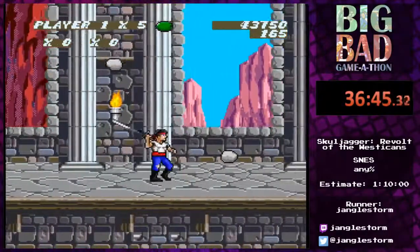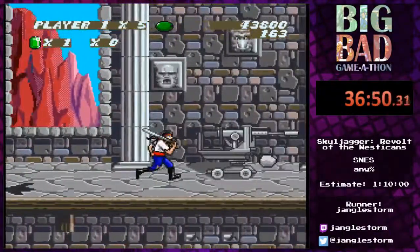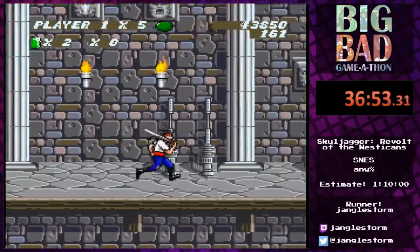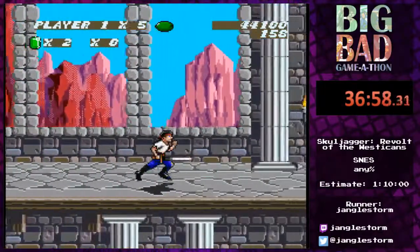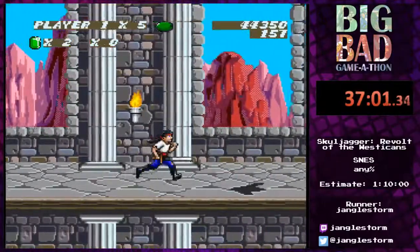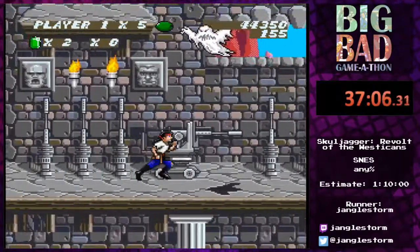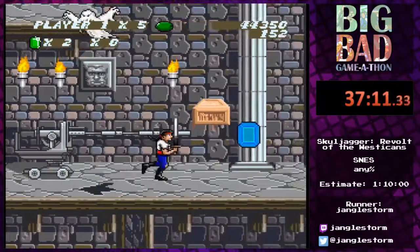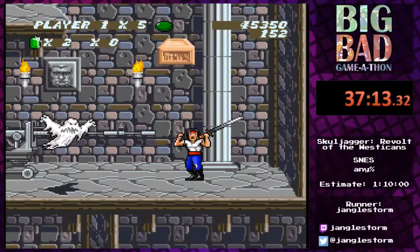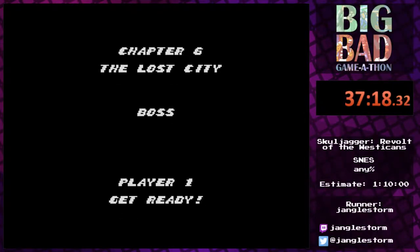These weapons you're seeing here are actually what are called plasma blasters — I didn't find this out until recently, but it was mentioned in the story. The manual for this game actually contains the full storyline, which I believe is about 70 pages long, and it tells a whole lot about the story that is not really clear from the game itself.